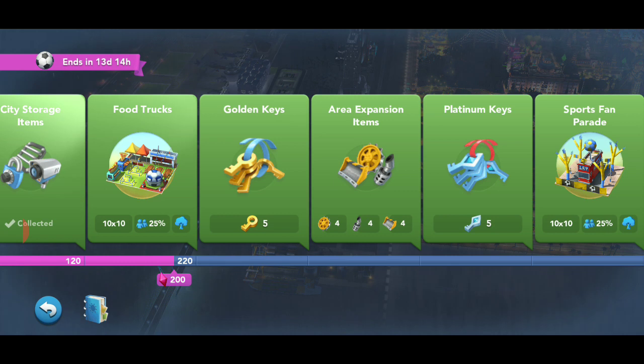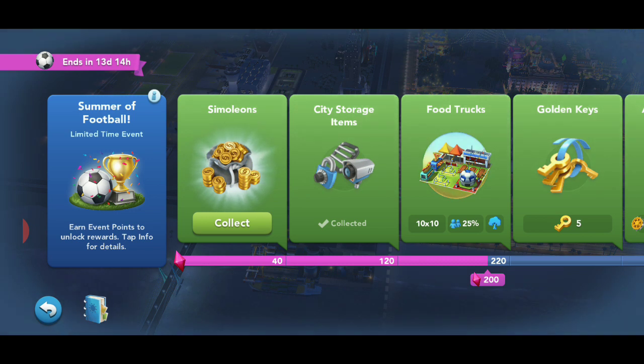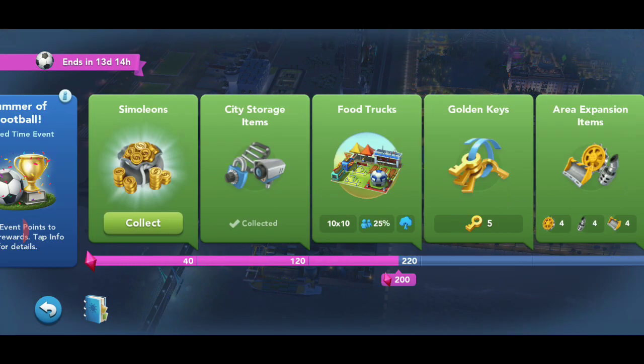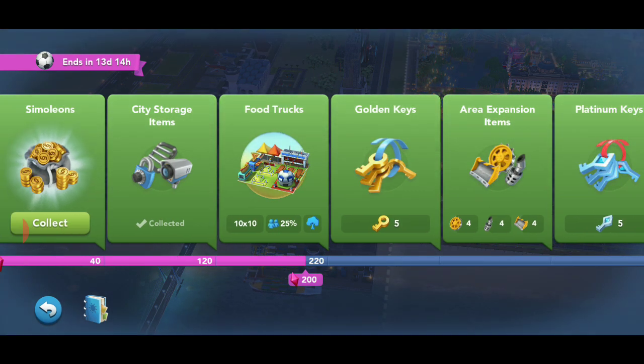Always keep a good eye on when this pass ends. What I do is hold off on collecting the rewards until I can utilize them and match them up with assignments. For example, right now I have the collect simoleons reward — I'm going to leave that there in case I get a collect simoleons task. Use your best judgment: you're never going to get a task that asks you to collect platinum keys, so you can go ahead and collect those right away. Buildings and war simoleons — collect those right away. Now, if you're hurting for storage like all of us are, you're going to want to hold off on collecting your dozer and storage parts and just add them up in your head so you don't have them taking up unnecessary space. But make sure that you do not let the pass expire, because if you do without collecting all your rewards, you will forfeit those rewards.